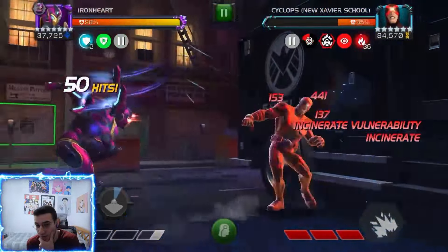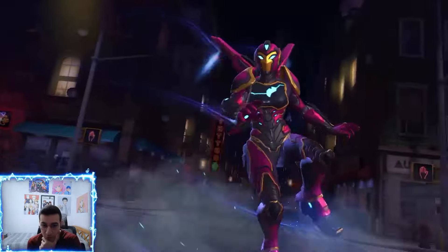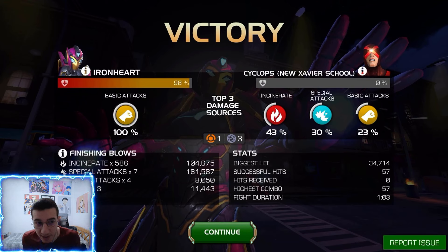We're going for the special two now. The incinerate vulnerability helps a ton as well. That was Cyclops - two specials and 670k health in about a minute. That's actually not bad. This is basically a seven-star rank 2 Iron Heart with just a little bit of critical rating synergies, not really boosted or anything.